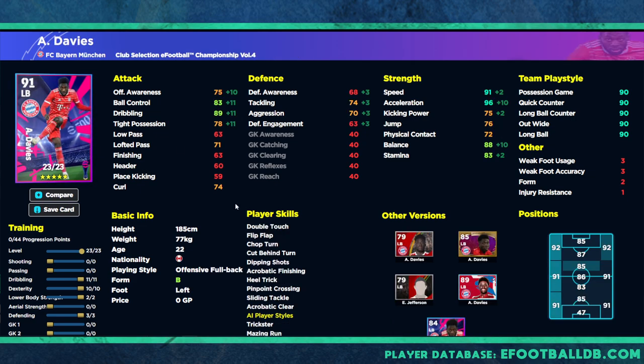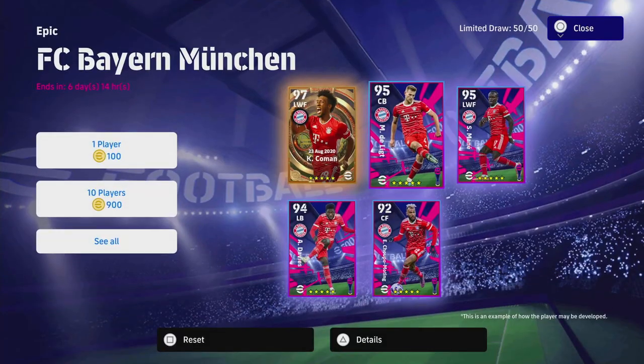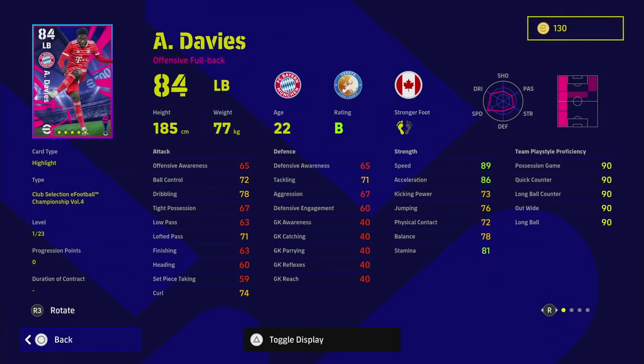De Ligt has 16 levels to go, which limits him a little, but trained up he has defense stats all in the 90s, speed and acceleration in the 70s, stamina at 75, jump and physical contact in the 80s, and low passes at 71. A brilliant center half you could build your team around. Then we have Davies — a Roberto Carlos type — all about pace and power getting up and down the flanks. Don't waste time putting defensive stats on him.